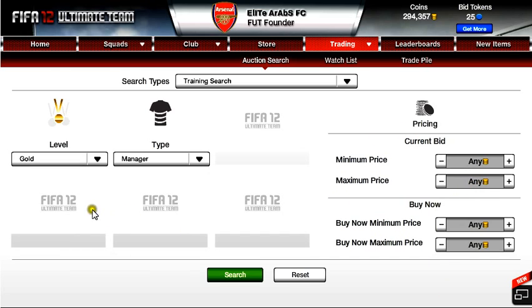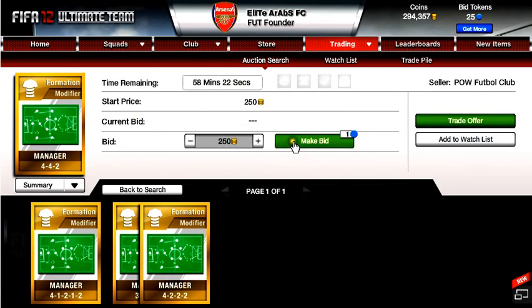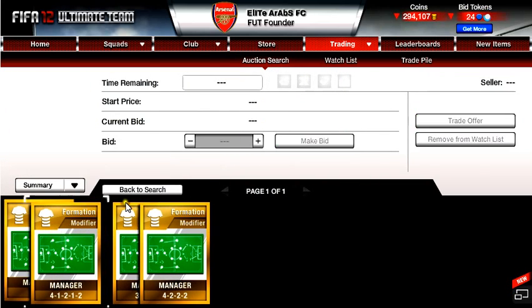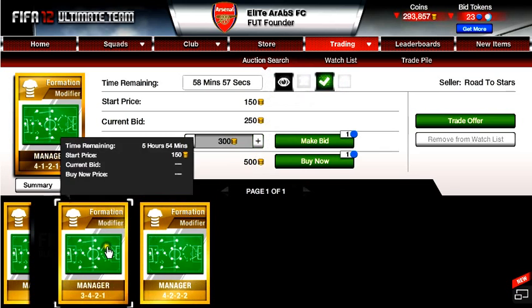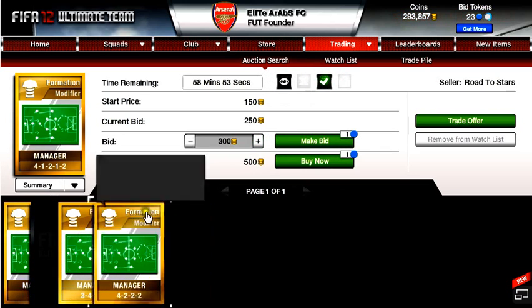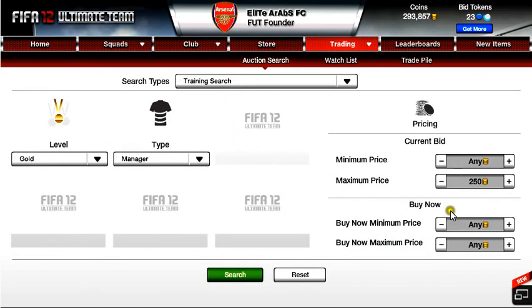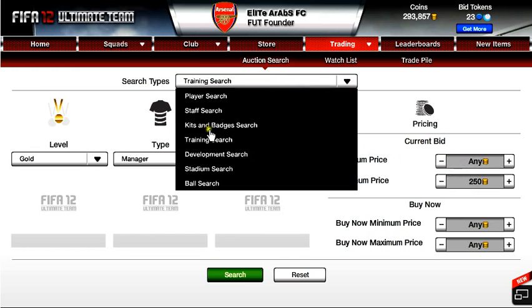If you want to go into training and put in manager gold at 250 and search that, you get these split — 254 of them. That one's got 5 hours left. You can just quick sell more or so on. I've got so many 4212 formation cards with me.